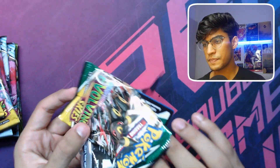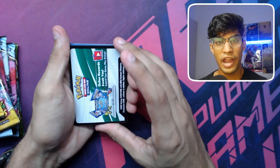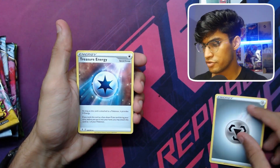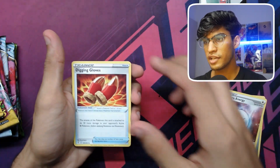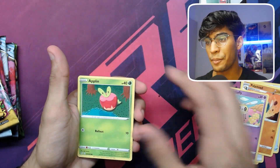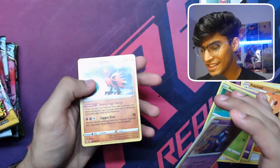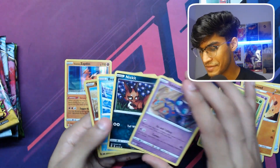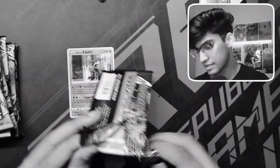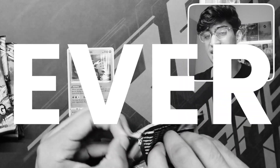All right, first pack here we go — oh my god, it's a white code card already! The hits are great, the hits are freaking great already. Treasure Energy, Digging Gloves, Popplio, Cutie Fly, Applin — oh my god, we got the Galarian Zapdos! What followed after this was the worst green code card run ever.